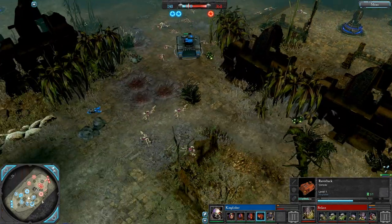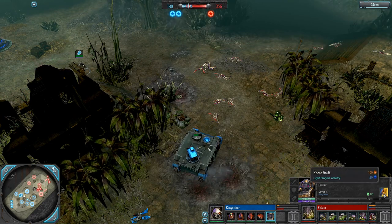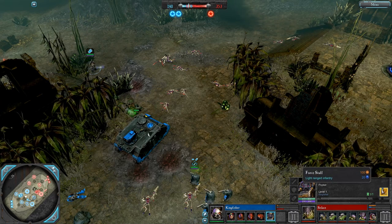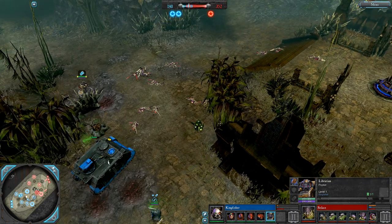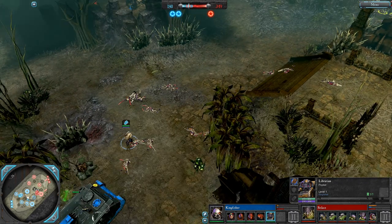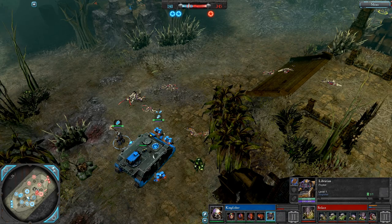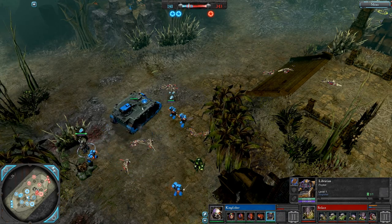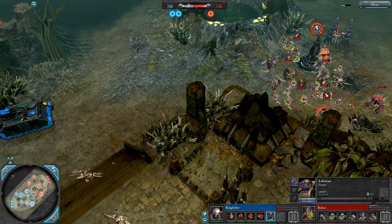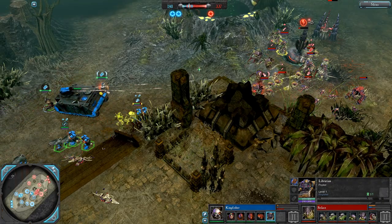He's actually opting for the force staff as the first upgrade — this gives him some pretty minor buffs to his damage in both melee and ranged, but the main thing it gives you is the force barrier ability. It's like a conal ability — you choose a direction to put it in and it generates a cone that gradually gets bigger and bigger and just knocks back enemies. You can use it to sort of zone out a certain area, which can be very helpful against melee Tyranids.